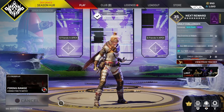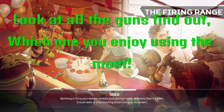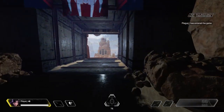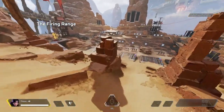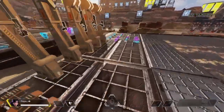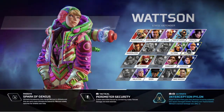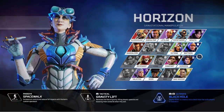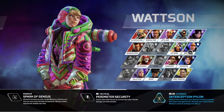First things first, any new player watching this: go into the firing range and look at all the guns. This is what I did when I started — I didn't know any of the guns. They literally have all the guns in the game right here for you. You're going to see all these legends. Right off the bat you're going to get somebody like Octane, Mirage, Loba, Valkyrie. New players in Season 12 already have Valkyrie, Octane, and Watson.